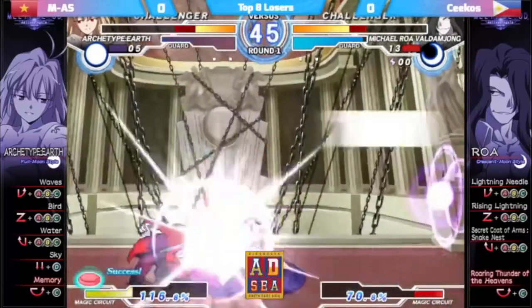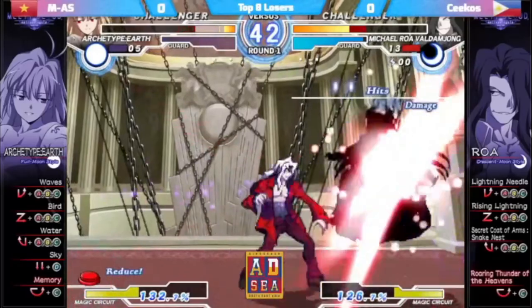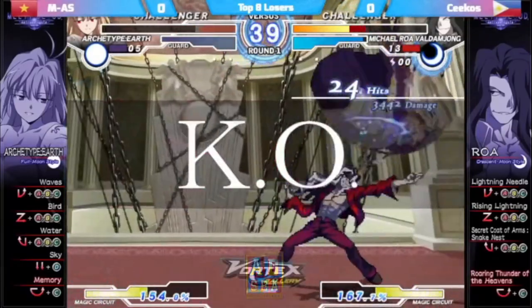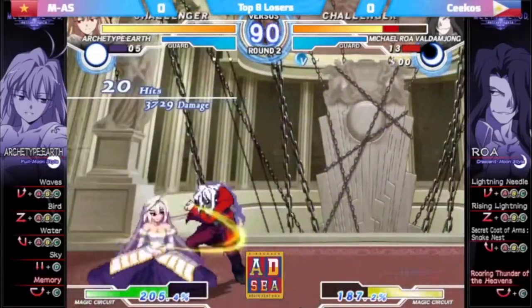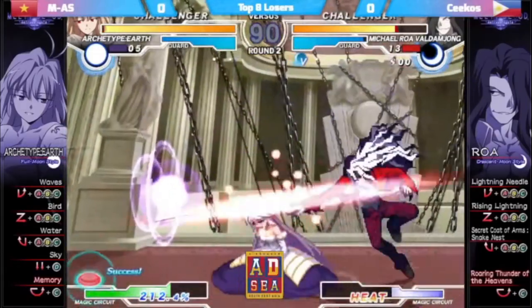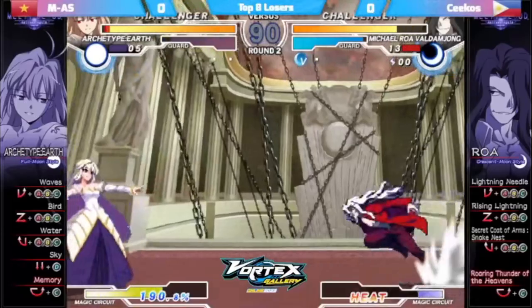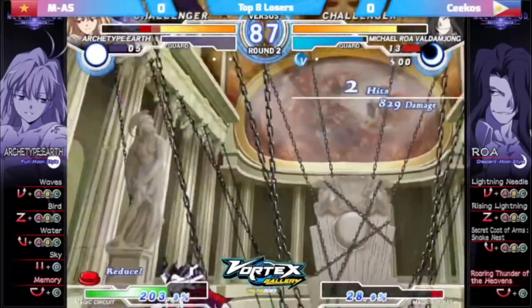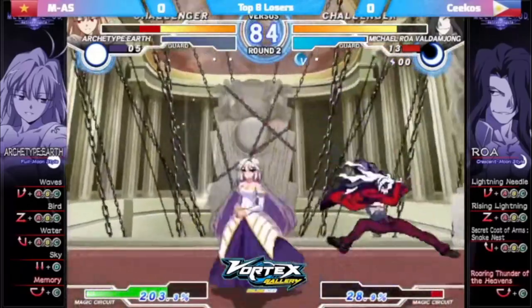Roa excels in two specific categories: zoning and pressure, being able to seamlessly transition between the two for whichever situation is best. The key to this is his orbs. There are two categories of orbs — one that detonates horizontally, which can be used for zoning or starting pressure or combos.